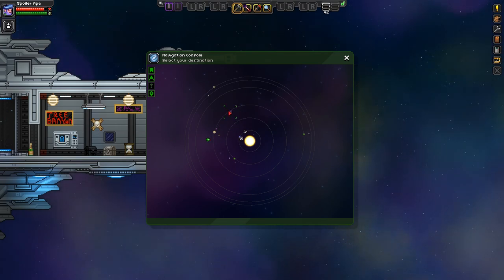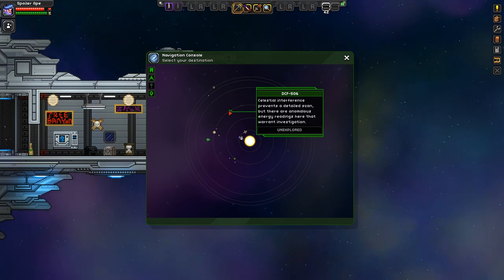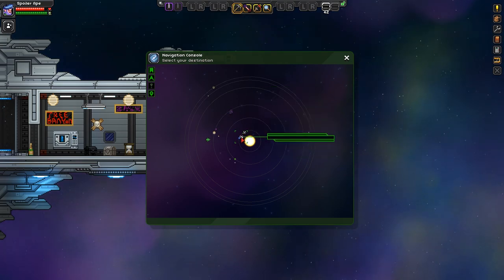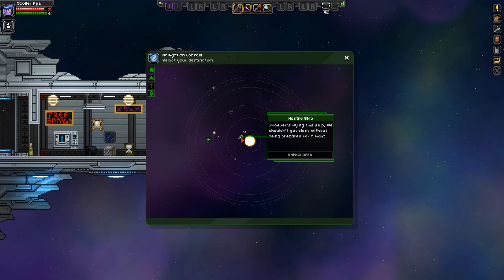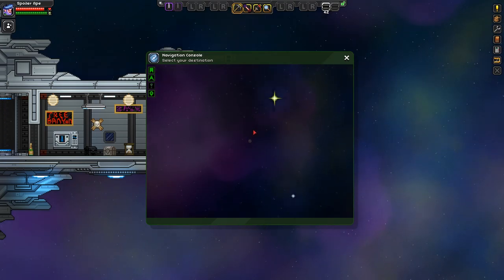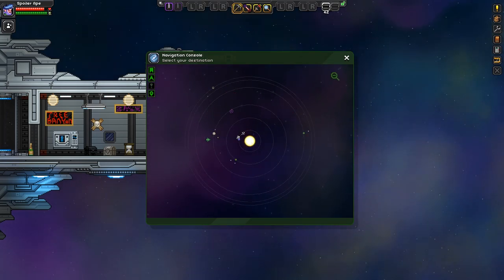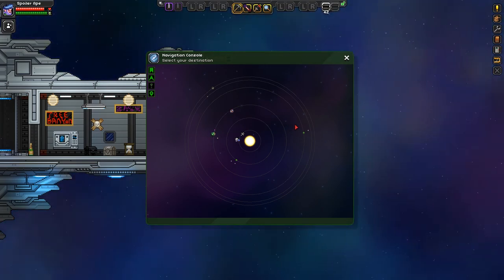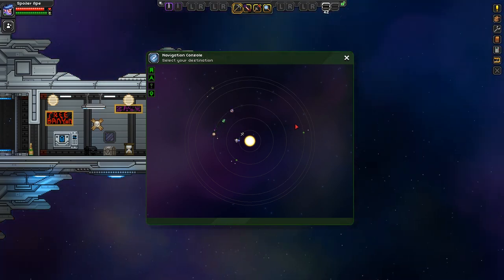My ship is there. There we have a celestial interference that prevents a detail scan, but there are anomalous energy readings here that warrant investigation. Over here is a space station, and over here is an NPC ship. Right-click on the anomaly and we will shuttle across the solar system.